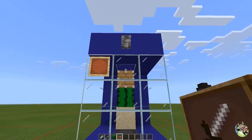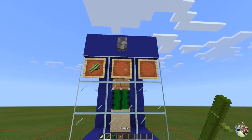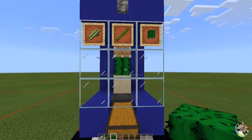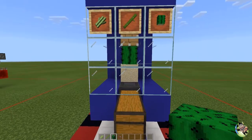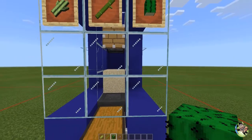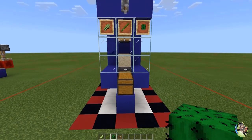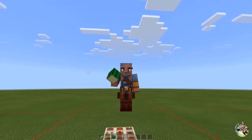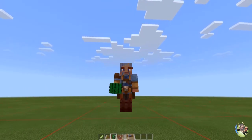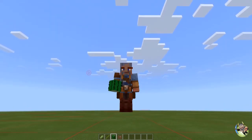A final suggestion: place some item frames on the front and put each of the three items in the frames so you always have them available in case you take everything out of the chest. Just make sure you watch your chunk borders when you build this. Thanks for joining me — if you liked it please leave a like, subscribe for more tutorials and let's plays. Catch you later!